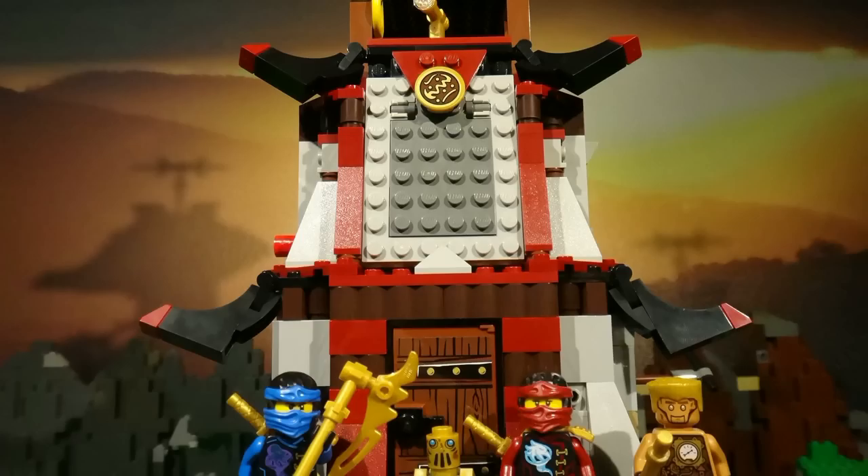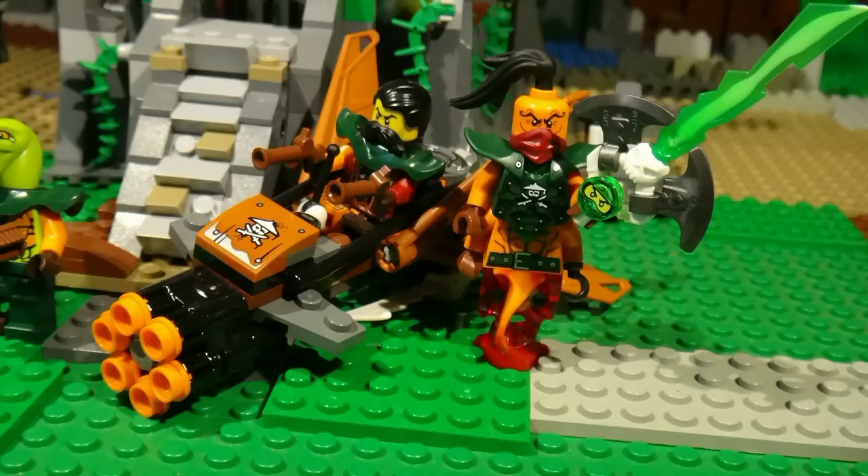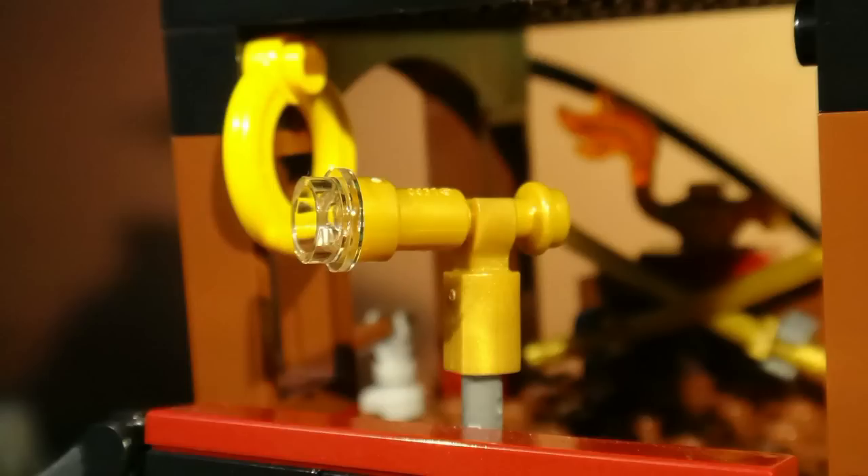The set includes a very epic lighthouse, some incredible minifigures, a small flyer for the pirates, a jetty, and also a telescope lookout.